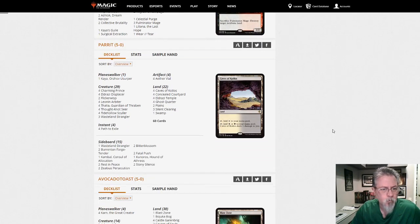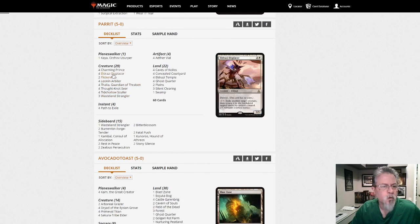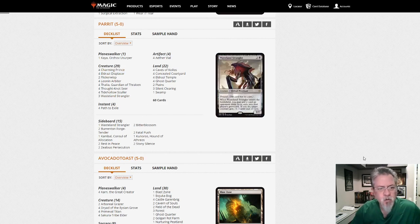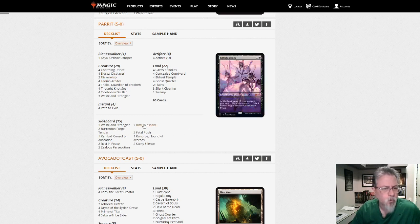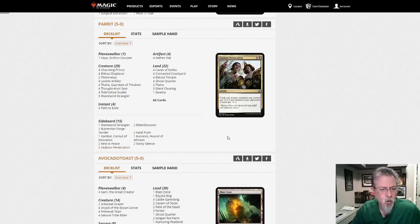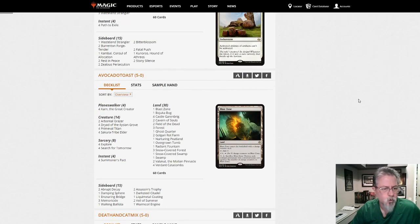Parrots with a Black-White flicker deck — Flicker Wisp, Displacer, Charming Prince. These are kind of fun decks, sort of an Eldrazi and Taxes style deck, a little more focused on the flickering but it can definitely shut down your opponent pretty well. Bitter Blossom in the side, a little Zealous Persecution if you want to get aggro or go against tokens, Kuneros for graveyard hate.